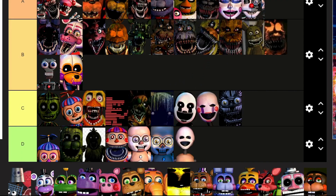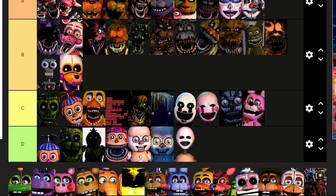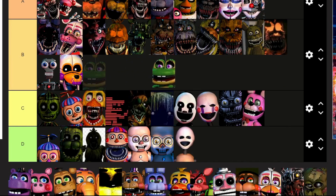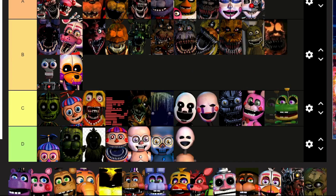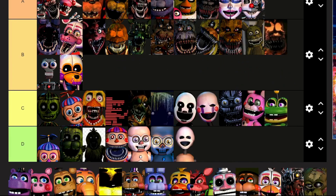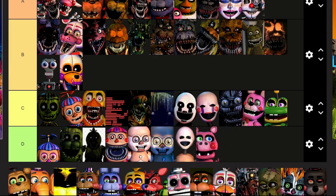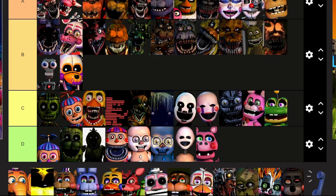Bonnet: you're not Bon-Bon, so C. Trash and the Gang: instant S. Helpy: S. Happy Frog: C. Mr. Hippo: S for his amazing stories. Pigpatch: I don't see enough of you, but you're off in A — you're just like me if I was an animatronic.